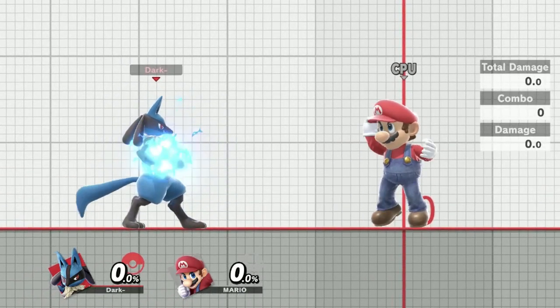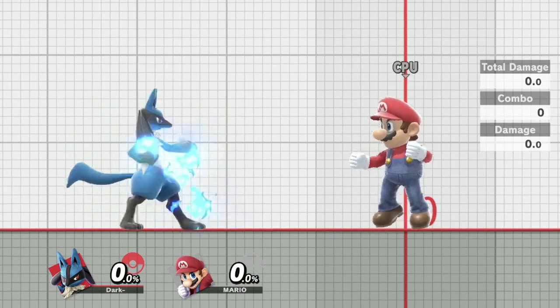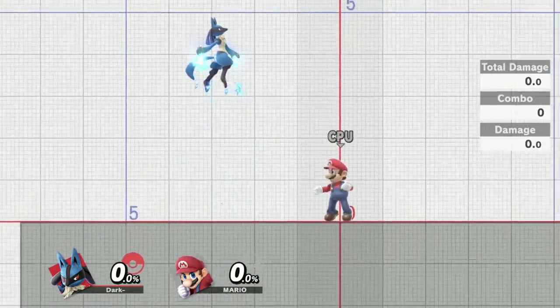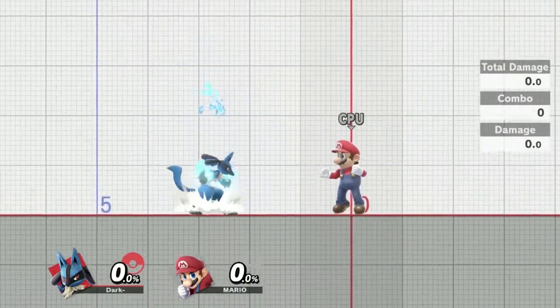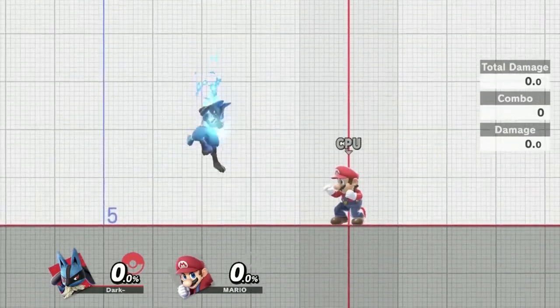Hey guys, how's it going? DarkTheInkling here. Today I'm making a guide talking about Lucario's down air. This move is not only an attack he has, but there's also just a lot of utility you can do with it. There's a lot of different tech you can perform, a lot of ways to switch up your movement. So we're going to be talking about some of that today.